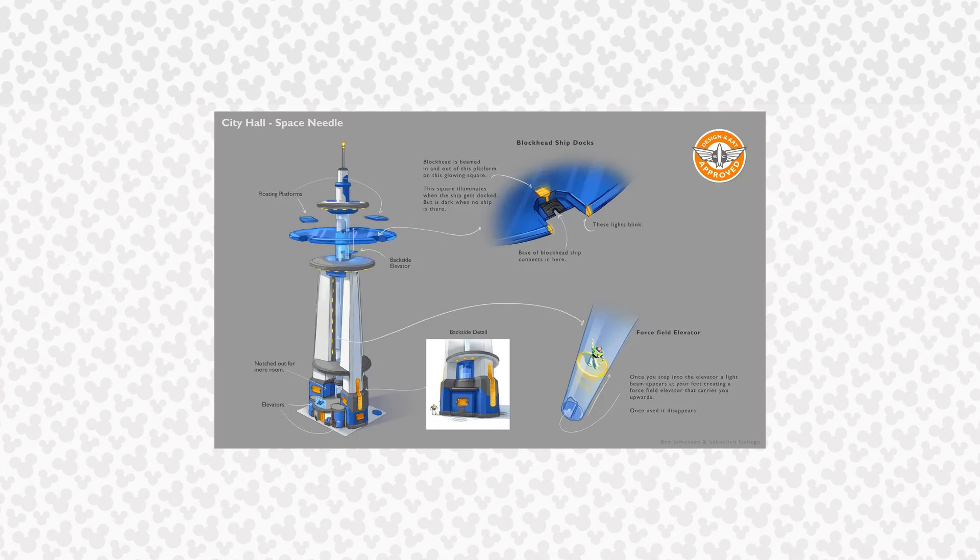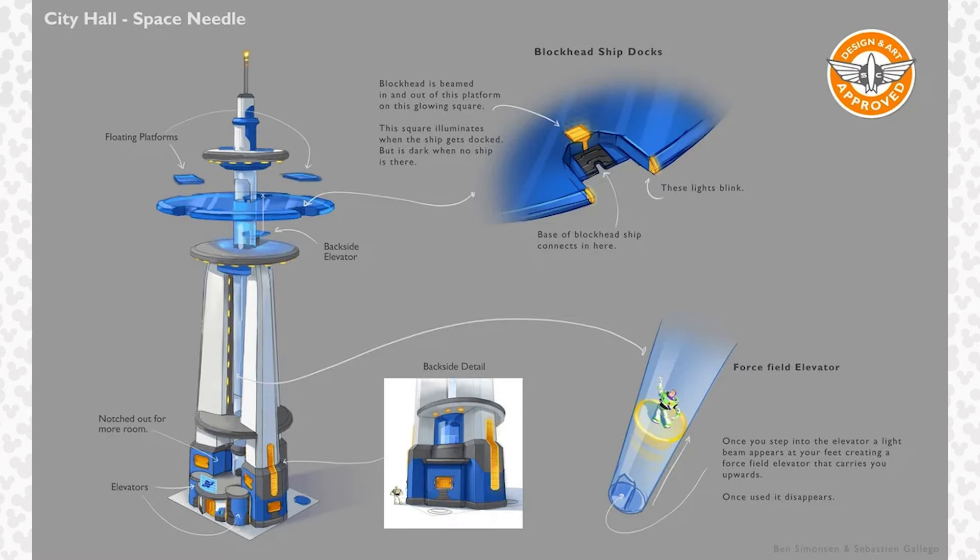The first concept image shows concept art of the City Hall Space Needle. This tall tower has many details such as elevators from the bottom to top, as well as a backside elevator and moving platforms. The top also features blockhead ship docks with blinking lights. The blockhead is beamed in and out of this platform on a glowing square, which illuminates when a ship gets docked but is dark when no ship is there. The forcefield elevator also has cool details — once you step into it, a light beam appears at your feet, creating a forcefield elevator that carries you upwards, and once used, it disappears.